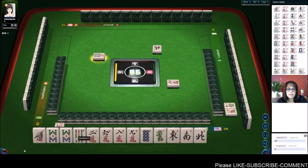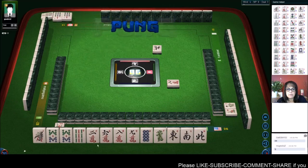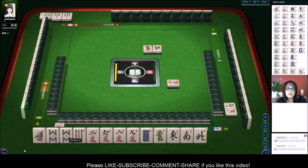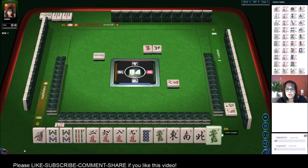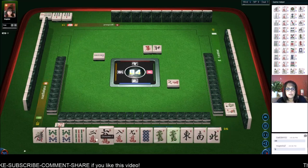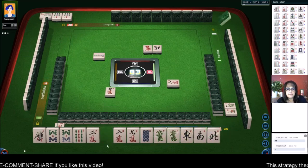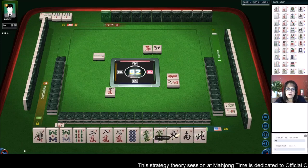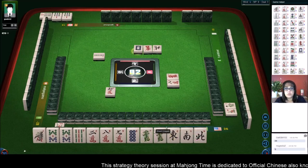We have eight nine, eight nine, and an eight. Maybe - oh right, even if I had chowed that I wouldn't have been able to get it, because a pung wins over a chow. Okay, let's get rid of the six. Six characters - we might still be able to get that seven bam. We do have a dragon pair here - any pung of dragons is two.